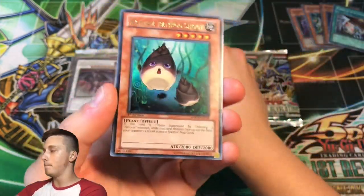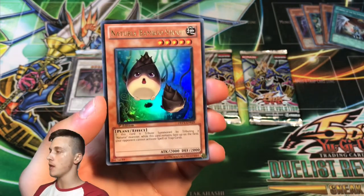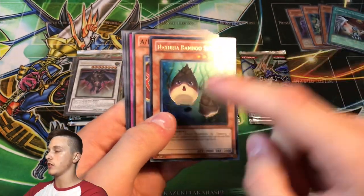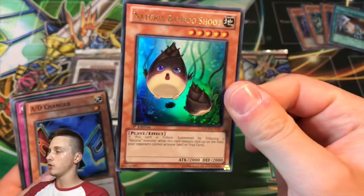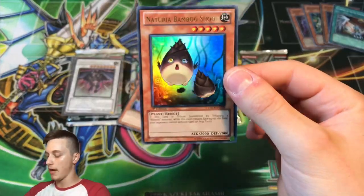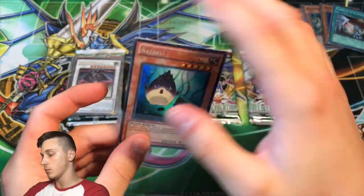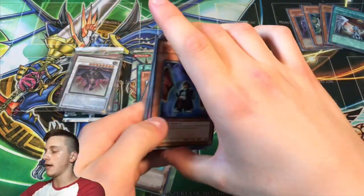It's Naturia Bamboo Shoot — fabulous, another holo! We were talking about this card. It looked like an Ultra Rare just from the color of the monster art — a bit darker. That's gorgeous. We'll sleeve up our Bamboo Shoot right away. It comes in Ultimate Rare so it's not the max rarity, but it's a nice pull nonetheless.